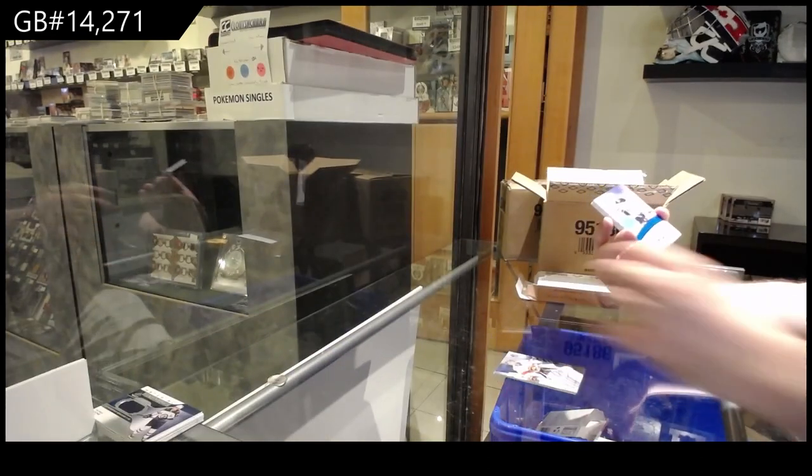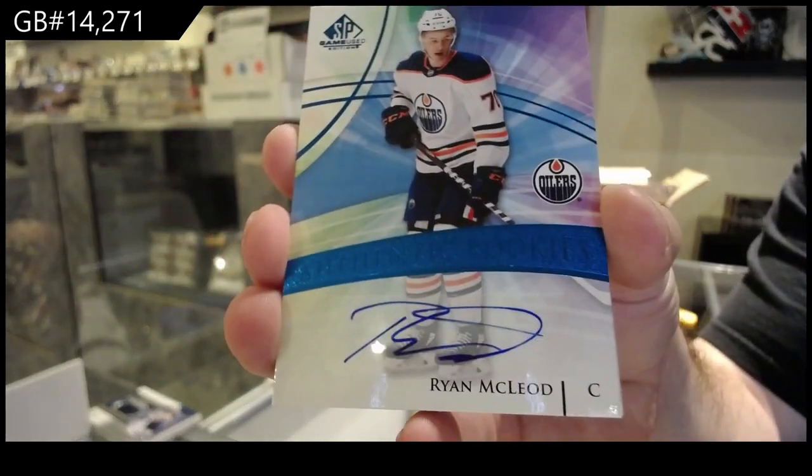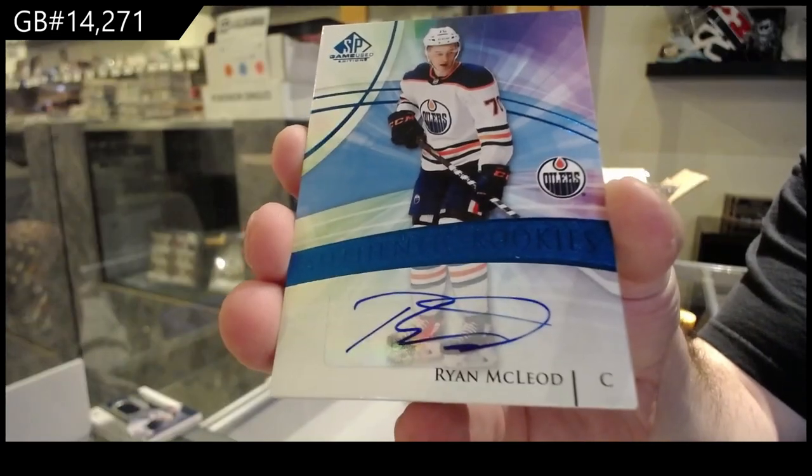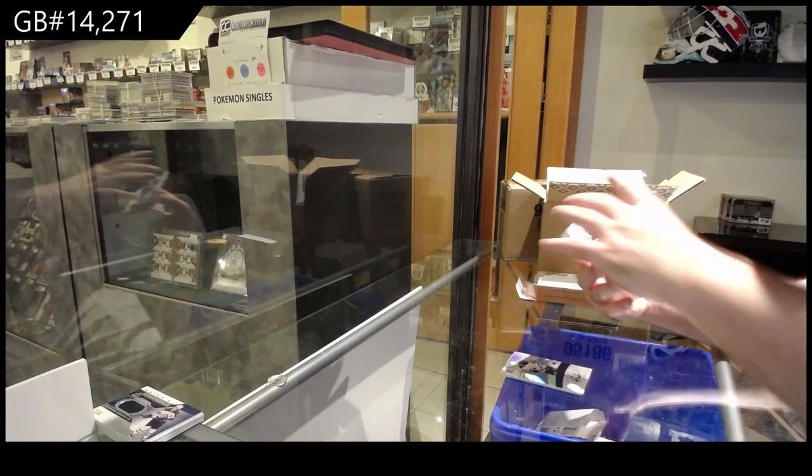We've got Authentic Rookies of McLeod — rookie auto, McLeod. We've got a rookie jersey of Robertson for the Maple Leafs.